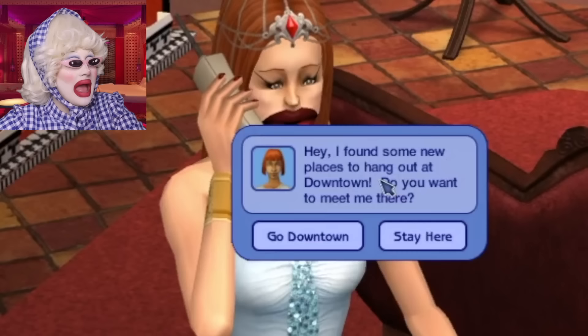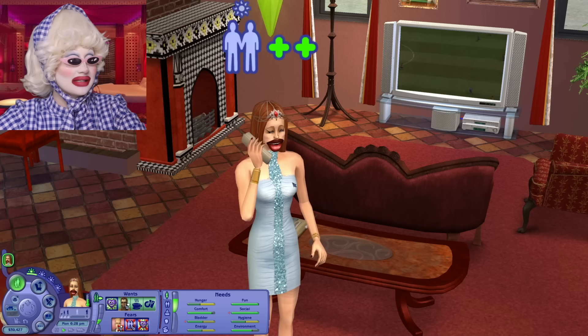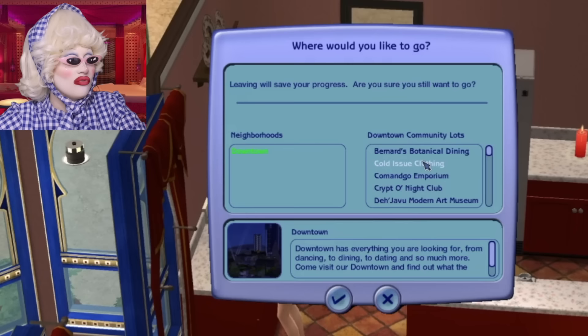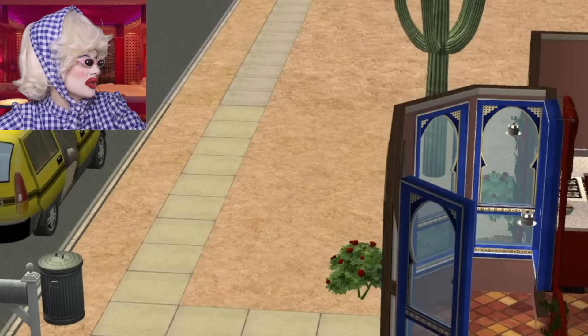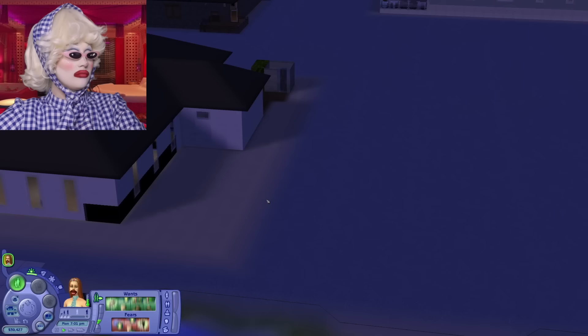Hasn't she got gorgeous, lovely red hair? I found some new places to hang out at downtown - do you want to meet me there? Yes, we're going out girls - we're going to get absolutely mortal. Where should we go, everybody? Maybe we should go bowling - I don't think I've ever been bowling in The Sims 2. We should do that now. Goodbye everybody, I'm going to town and I'm going to have an absolute ball.